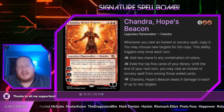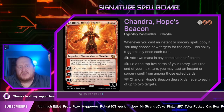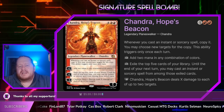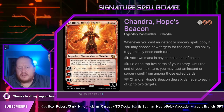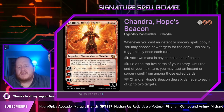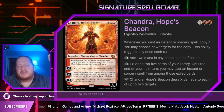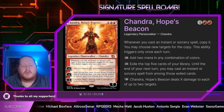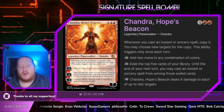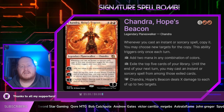Her plus 2 is to add 2 mana in any combination of colors — that will ramp us. There's a sub-storm theme in the deck to help us build up enough damage to get over the line. Her plus 1 lets us exile the top 5 cards of our library, and until our next turn we may cast instant or sorcery spells from among those cards — that's really just a way to help us dig deeper. And her minus X is to deal X damage to each of up to 2 targets, which in a perfect world would knock 2 players out or take 2 planeswalkers off the board, though it's not the main reason she's in this stack.